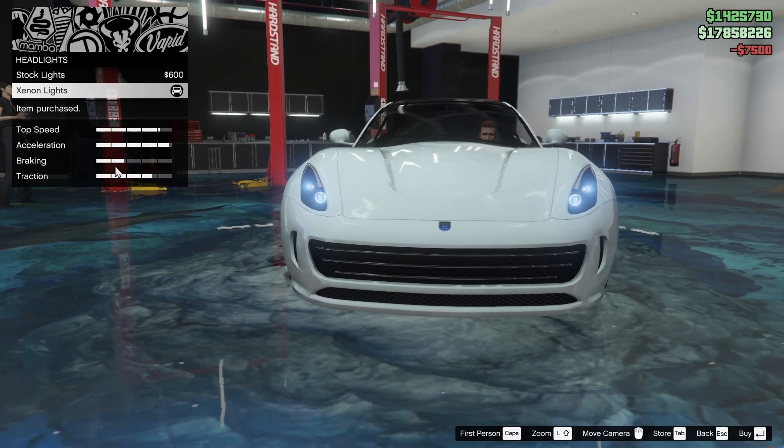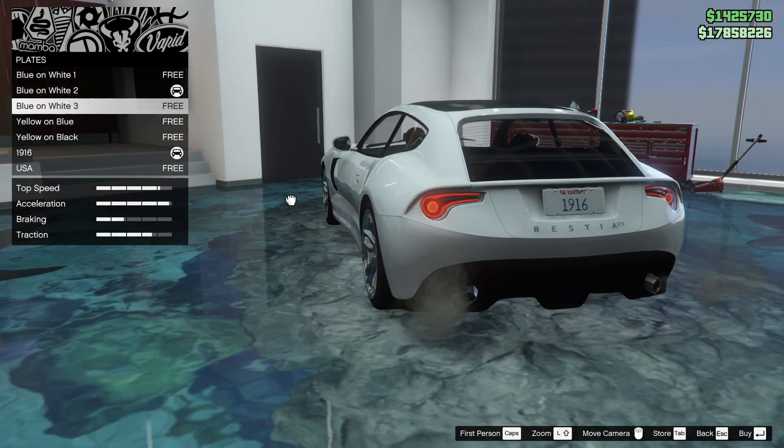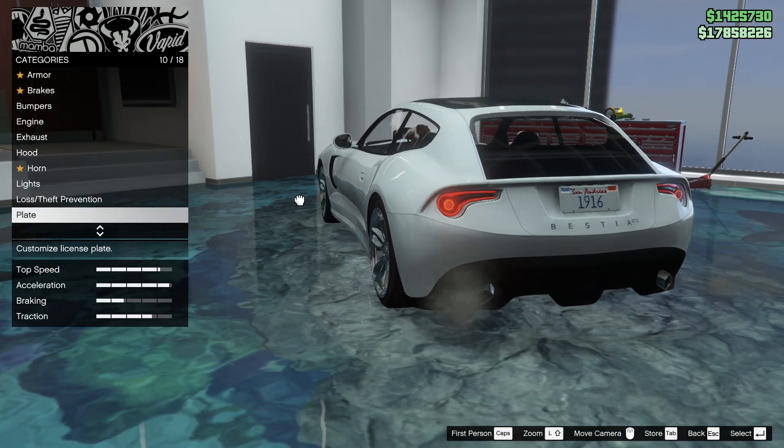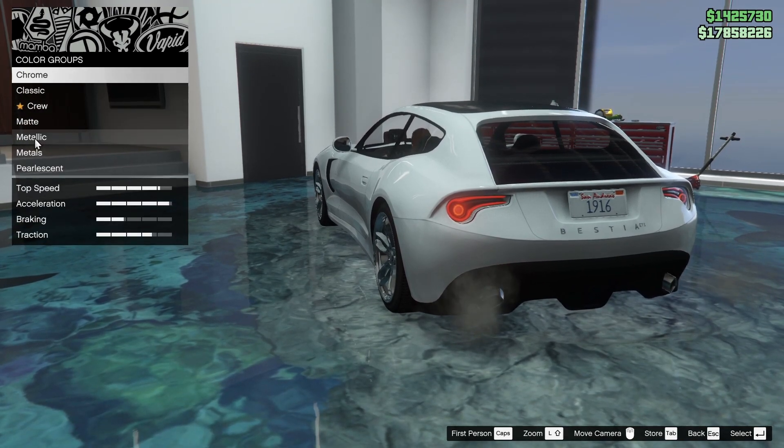For lights we're gonna xenon on those babies. For the plates, I'm gonna go with white for now — I feel like Ferraris never really have black plates. We'll come back to it though, we'll definitely revisit it.